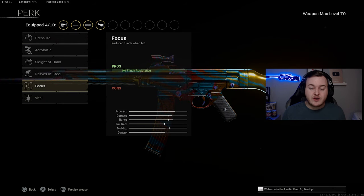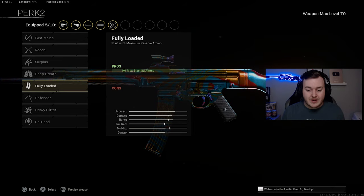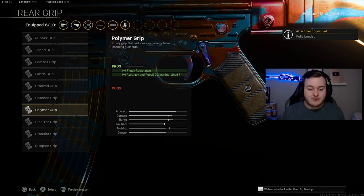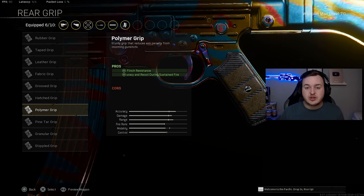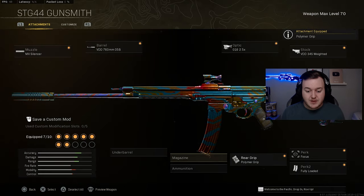For Perk 1 we're adding Focus for flinch resistance, making us even stronger when taking fire. Perk 2 is Fully Loaded so we start with maximum ammo when grabbing our loadout. For the rear grip, we're adding the Polymer Grip for flinch resistance, accuracy, recoil control, and sustained fire — so accuracy and recoil control won't be a problem.